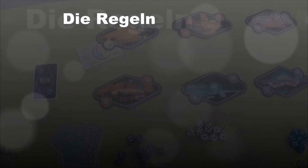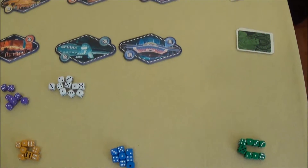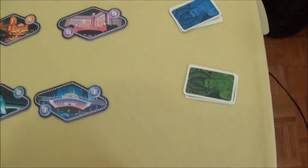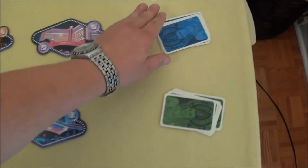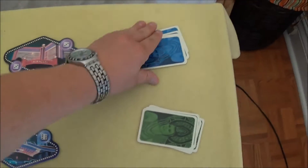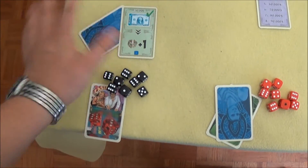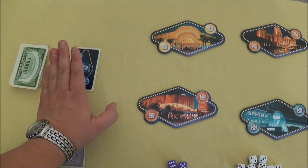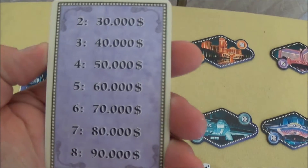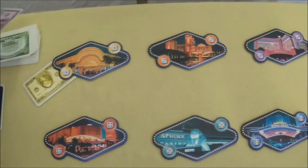Let's look at a round more closely. I've set up a game with Black, Red, Yellow, Blue and Green. Each player gets one action card. The first player also gets the start player card. To begin each round, money cards are placed at the 6 casinos. With 5 players, you place up to 60,000 per casino. I take cards from the money stack and place them: 100,000 fulfills it, 60,000 fulfills it — the rule says 60,000 or more. Here it's 30,000, so 80,000 more goes on. And so forth — 10, 30, and even 140,000 at one casino.